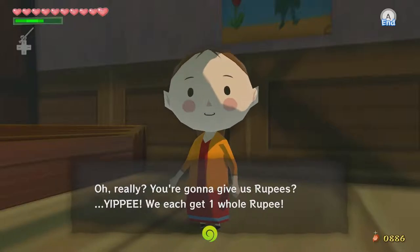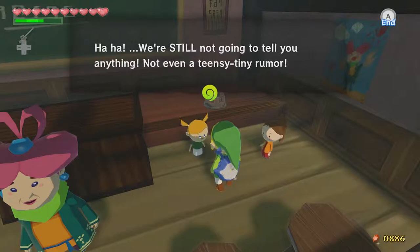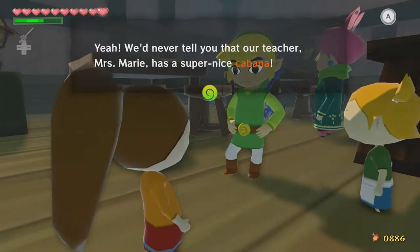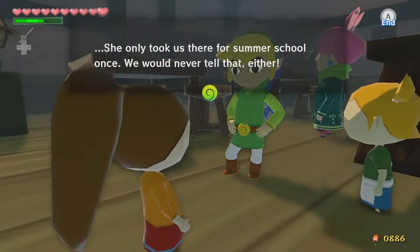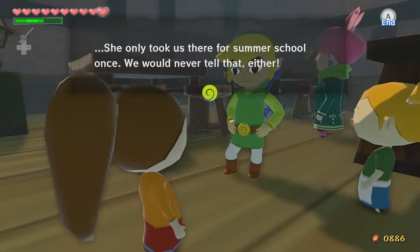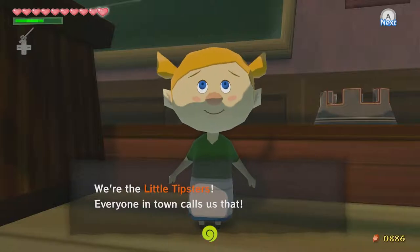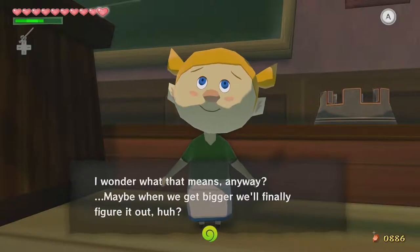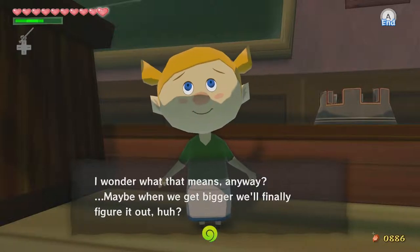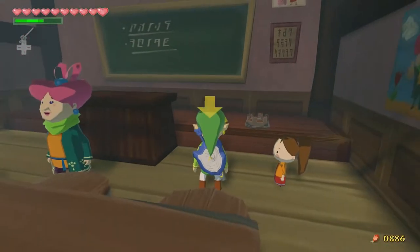You're gonna give us rupees? Yippee, we get one whole rupee — each! We're still not gonna tell anything. Not even a teensy tiny rumor. We'd never tell you that our teacher, Mrs. Marie, has a super nice cabana. She only took us there for summer school once. We would never tell that either. Oh, you guys have anything else? We're the little tipsters — everyone in town calls us that. That's adorable. I actually didn't know what that meant until I was older.